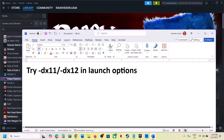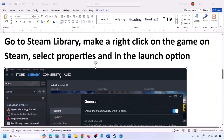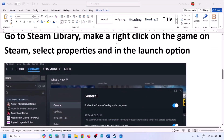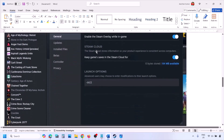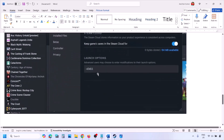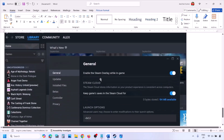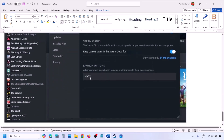The first step is to try DirectX 11 or DX 12 in the launch option. Go to Steam Library, right-click on your game, select Properties, and in the launch option type in -DX11. Launch the game and check. If that does not work, type in -D3D11, and if still not working, type in -DX12, then launch the game and check.